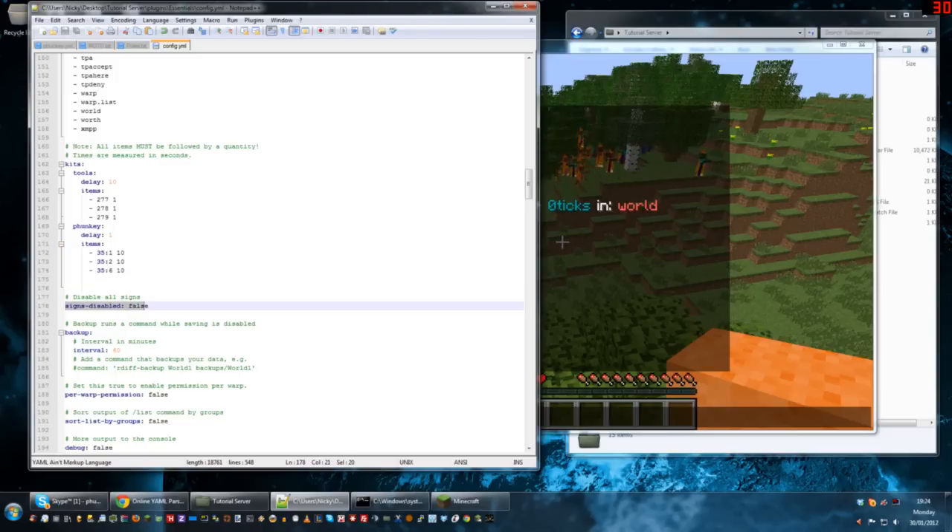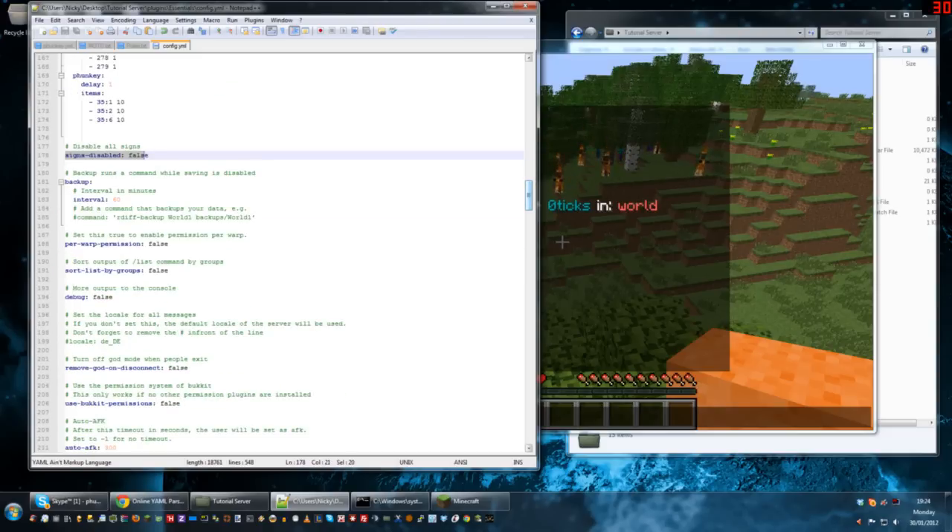Signs disabled — these are just the basic signs that people write on; you can disable them if you want to, though I don't see why you would. Essentials also has a built-in backup command. Generally I don't use this, but you can set it up. Right now it's set up to back up the map every one hour, but it's optional.